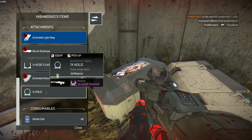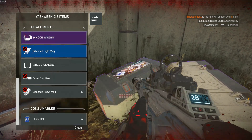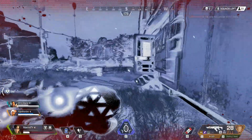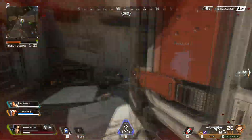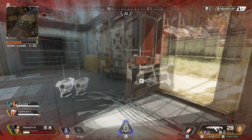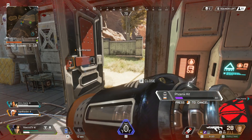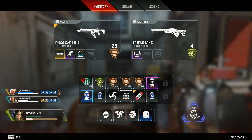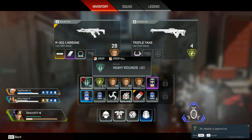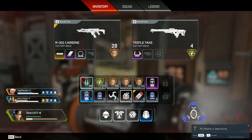Let me tell you why I prefer her over Bangalore. If you've used Bangalore, you know her ability to run away using smokes is quite useful when you're caught between multiple teams. But with a legendary shot, her inside the smoke would be visible — that's quite an outplay. Against Wraith, though, there is nothing you can do except wait out her Into the Void power, as she becomes invincible on the battlefield.